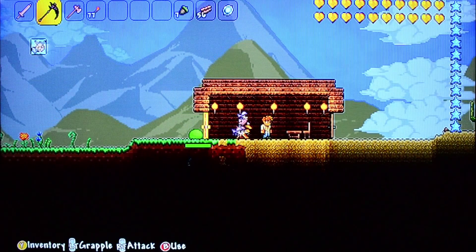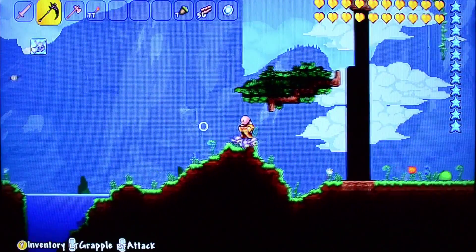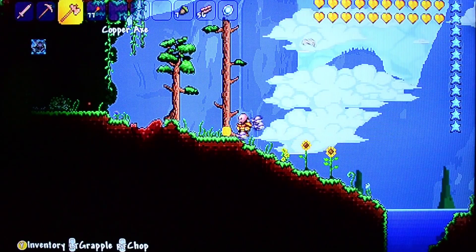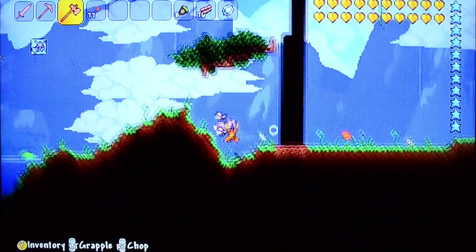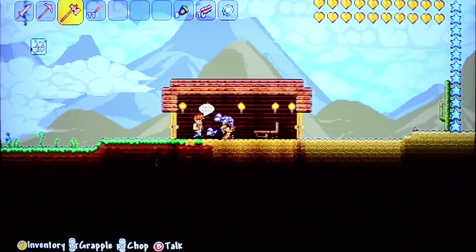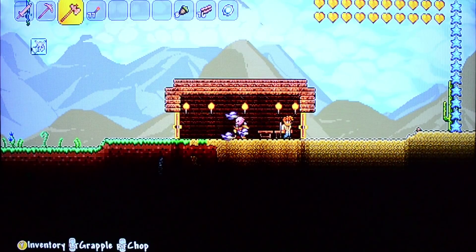First thing you need to do is build a house, and to do that you need to find some wood. Find a tree like this, get your axe and start chopping until it comes down. Collect all your wood and collect your acorns — save the acorns because you'll need them to plant new trees, since they don't just automatically grow. You can cut down all the trees on the map and have nothing left, so if you don't replant, they'll just be gone.